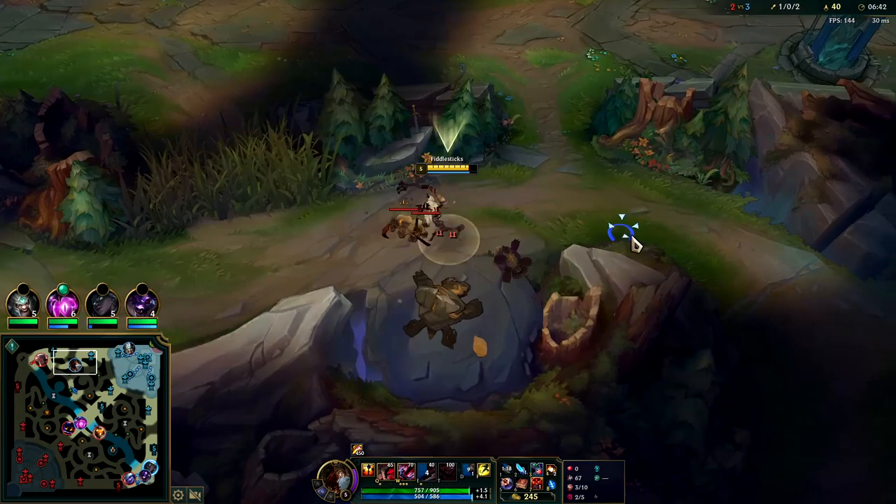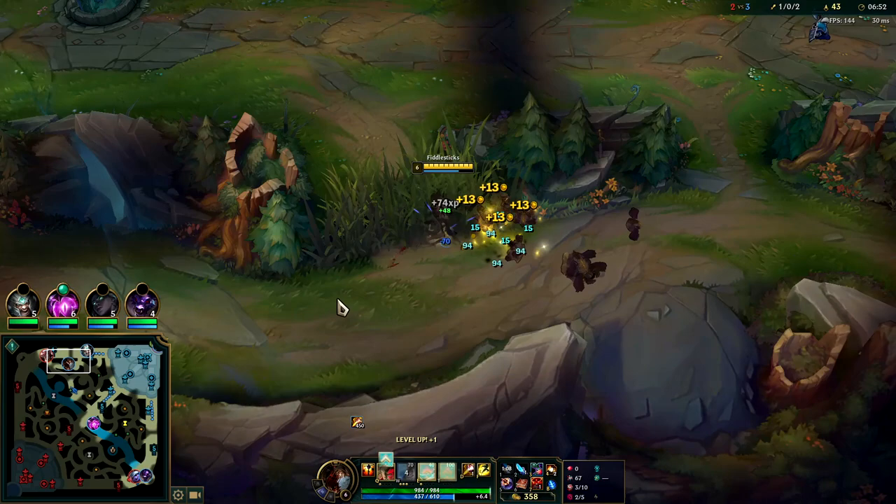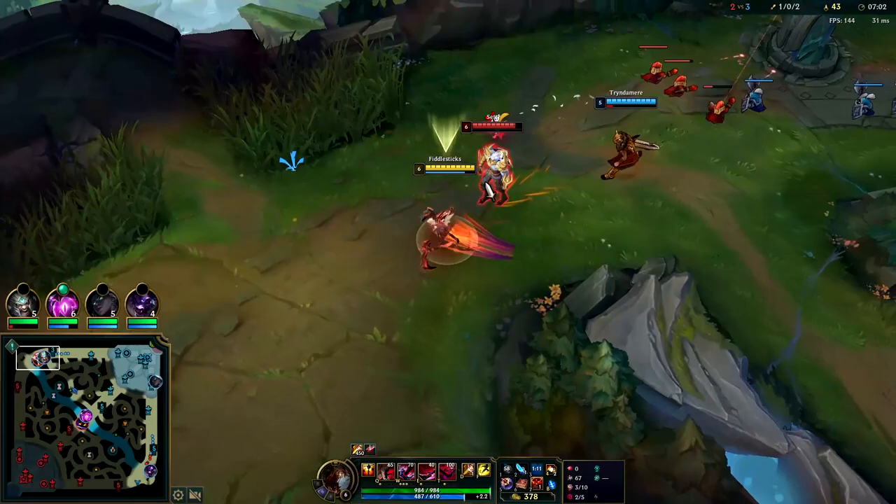After your first clear you don't really use your Q against jungle monsters because it's such a long cooldown that if someone shows up or if you want to gank, it puts you in a really bad spot. You only really use Q against monsters like scuttle crab if you don't have Smite or E. We're gonna Predator and just run this guy down.